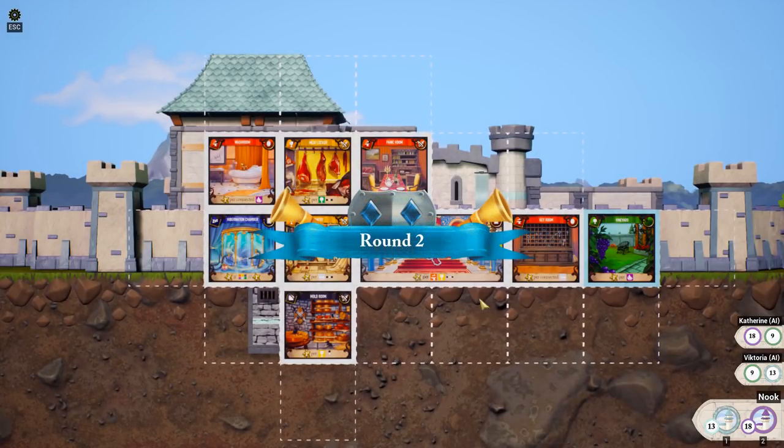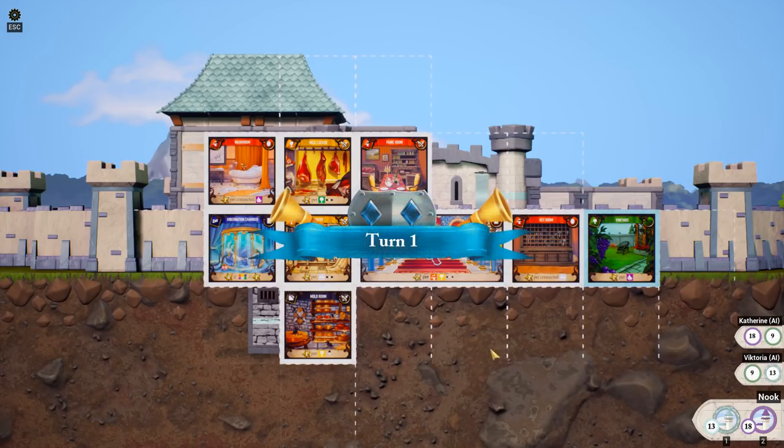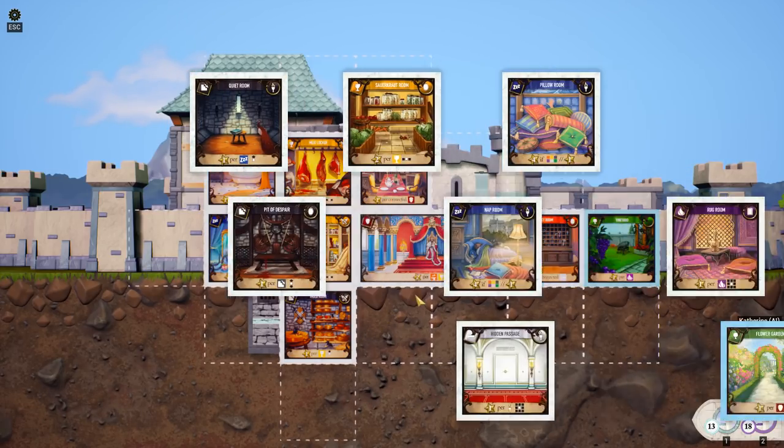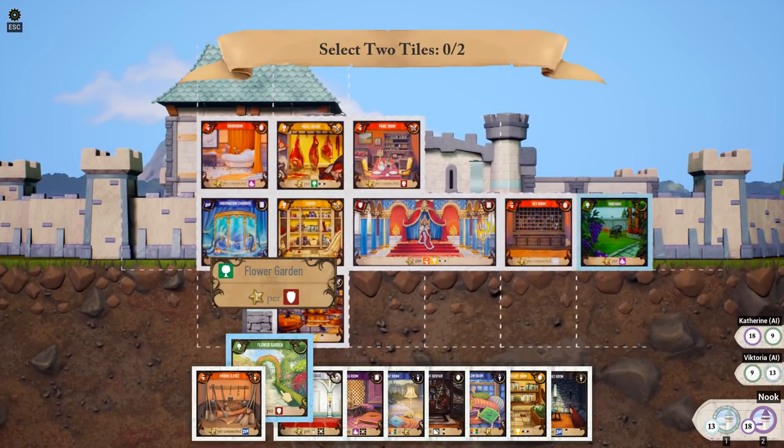Me and my partner have to agree on where to put it, so we just have to put it where the partner tells us, because we don't have any choice. But ideally, we're supposed to be working together to make a good castle. There's going to be one per shield, and there's only one shield — no good.